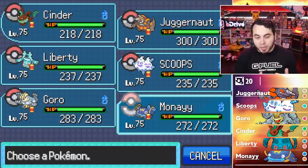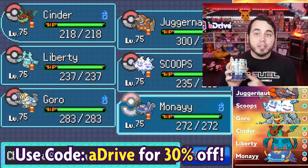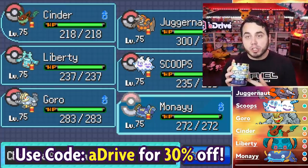Ultimately the team's healed up and I'm ready to go. Before I jump into it, I want to let you guys know that today you can use code aDrive to receive 30% off your G Fuel purchase.